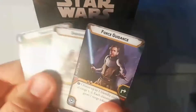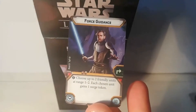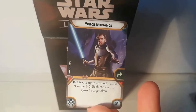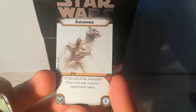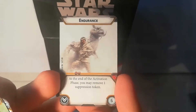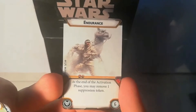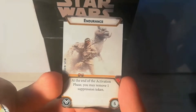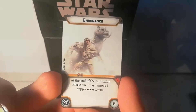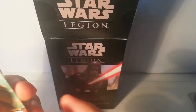Let's quickly cover the upgrade cards. Force Guidance is a force upgrade — exhaust it to choose two friendly units at range one to two, each gaining a surge token. Endurance lets you remove one suppression token at the end of activation. If you're going to be Spurring Vader across the battlefield, this could be very useful — combined with the standard rally, you'd be removing two suppression tokens per turn.